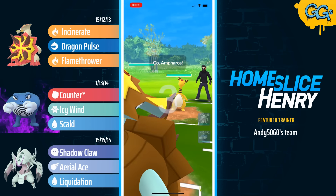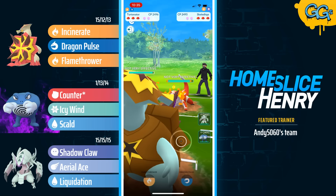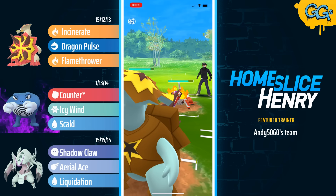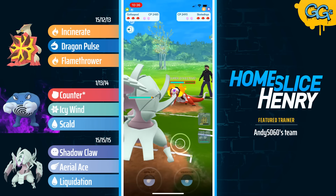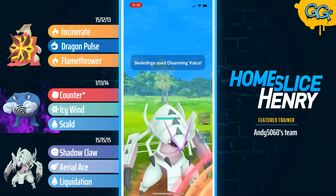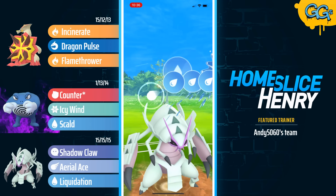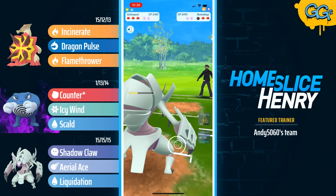Hopping into the next match, shooting Turtonator into Ampharos. A great lead as the Volt Switches are resisted. The opponent is going to save switch into Skeledurge. Turtonator continues to farm energy — it could have gone for a Dragon Pulse to deny the opponent the full sneak, but instead just lets the Shadow Ball come through, banks 100 energy for later, and then sends in Galissapod. Much like the Turtonator, Galissapod can only be hit for neutral damage here. The opponent goes for the Disarming Voice, and Galissapod farms a very nice charge attack timing and fires off the Liquidation, which picks up the knockout.